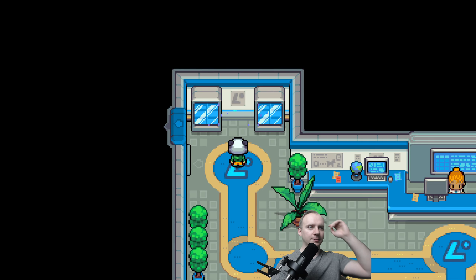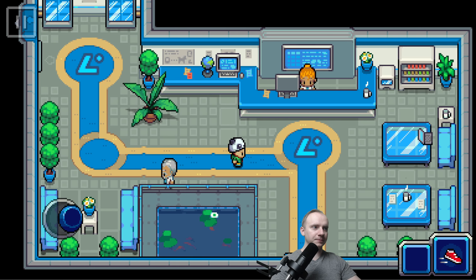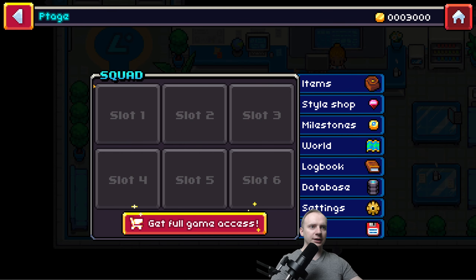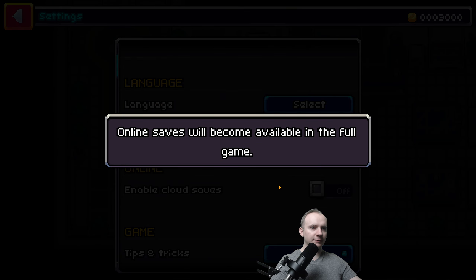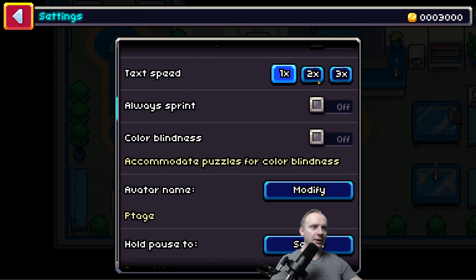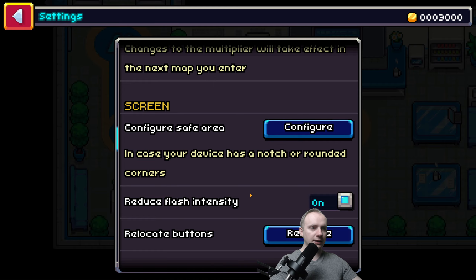It's the developers — they are like super humans here. I want cloud saves. Maybe I will buy this game — it's not that bad. I want faster speed and I want to always sprint. And there is a game speed multiplier! I want 1.5 — I think it should be enough.